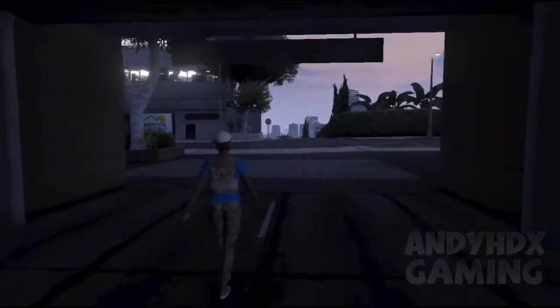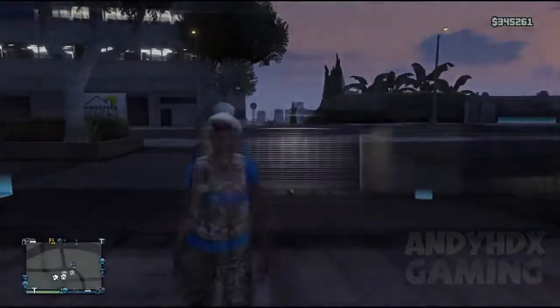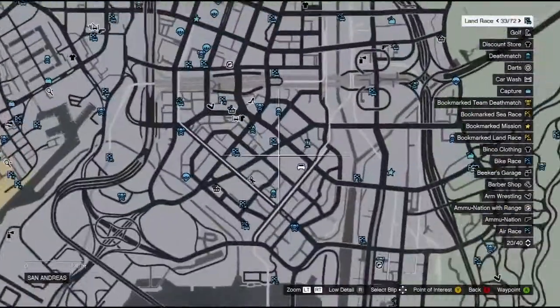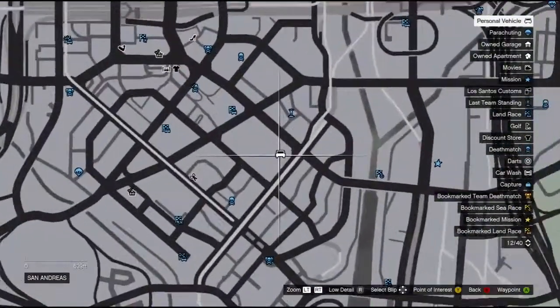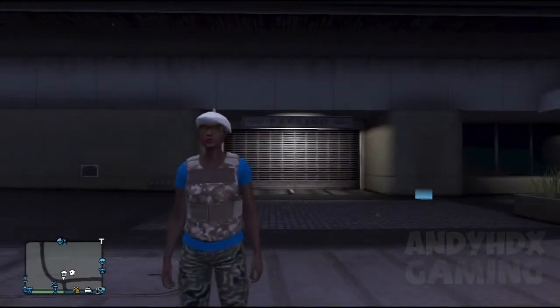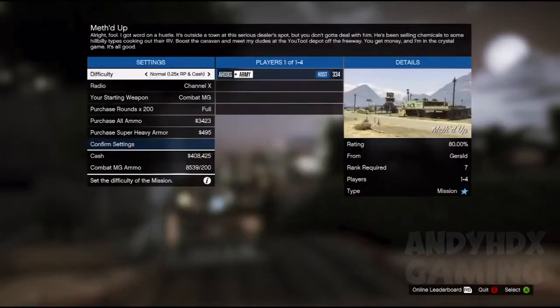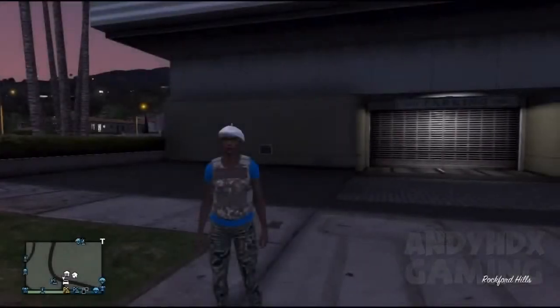When you get outside, you want to simply request a random mission from your contact. You can choose Gerald or a different contact. I'm going to choose Gerald — it'll put you into the lobby, just back out. When you join back, the car that was impounded should spawn right next to you.